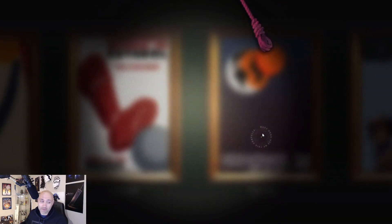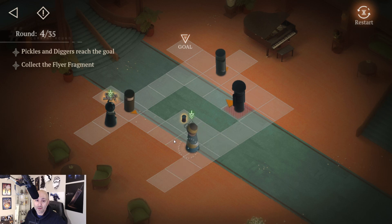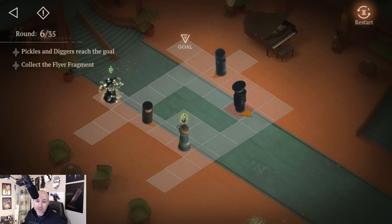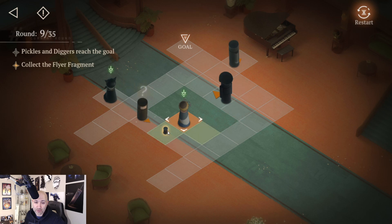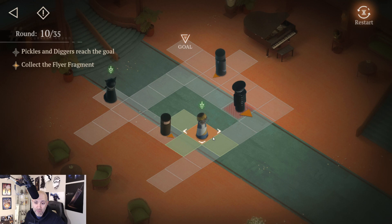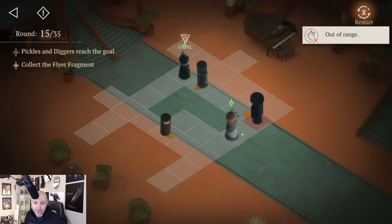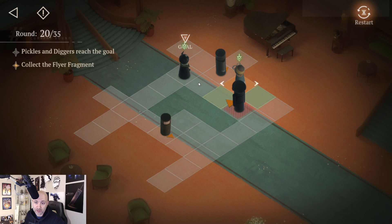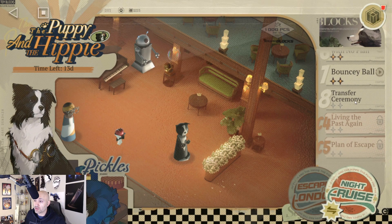If you want to read the story along the way, feel free — I'm just skipping story to get this completed. You can always go back and re-watch. Move Pickles, Diggers, Pickles up twice, get that out of the way. Diggers once, twice — confuse this guy, go down two spots. Keep Pickles there because you'll need to move him — help move him along. 24 moves, got it all done.